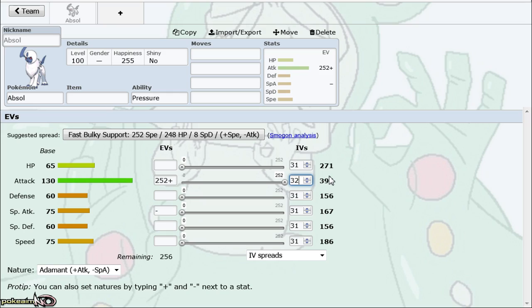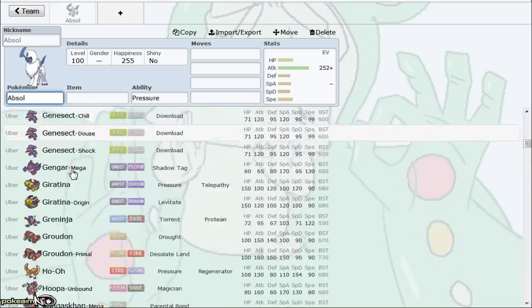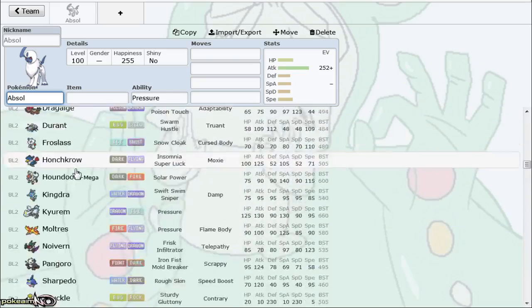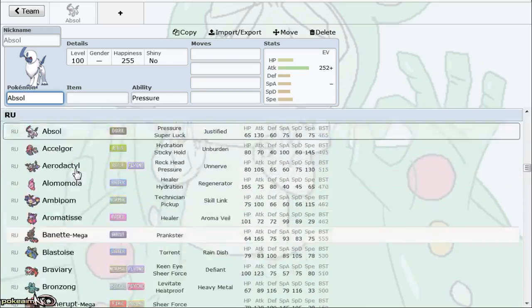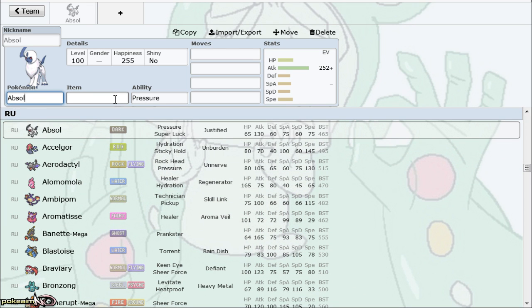Absol typically struggles with Alomomola and Registeel cores on balance teams, and one of the best ways to pressure those teams is to run a Lum Berry and use Swords Dance. Because Alomomola and Registeel's best ways of pressuring Absol are through status — you get that free pass on status, you get to plus two, and then spam Knock Off on the opposing team for virtually nothing.